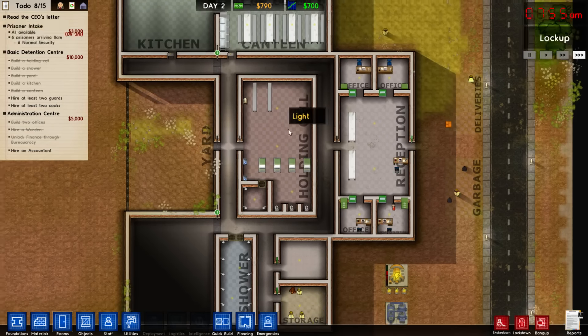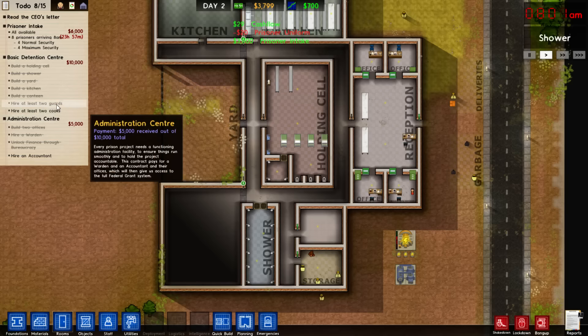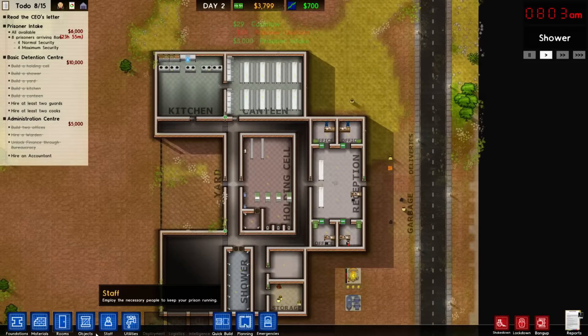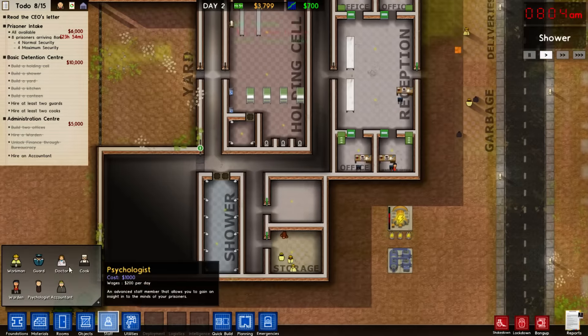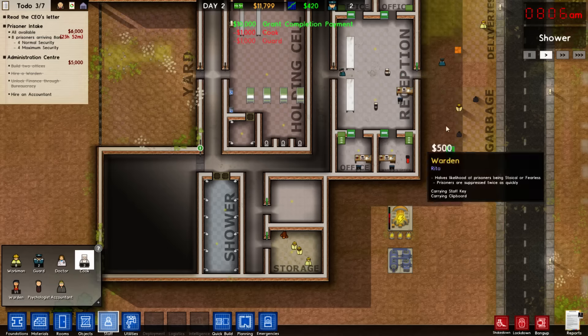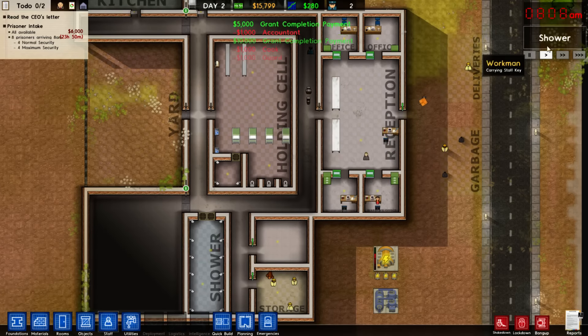I think it's a perfect upgrade. I did overspend a little bit on our initial design, so I wasn't quite able to finish these contracts. But now that the Prisoner Intake just gave us a reward, I can go and plop down two guards — we'll probably need more — and two cooks, completing that grant. We can also hire an accountant, completing yet another grant.